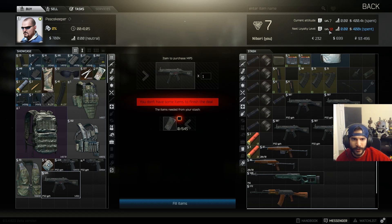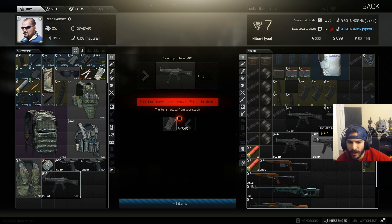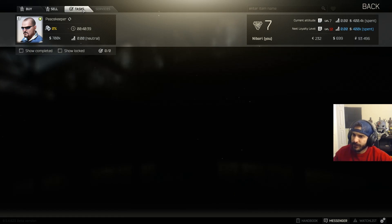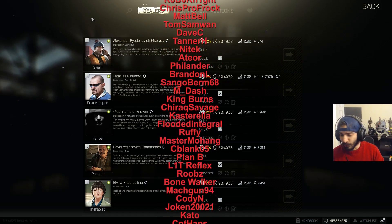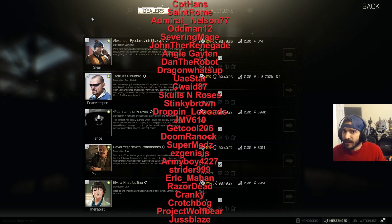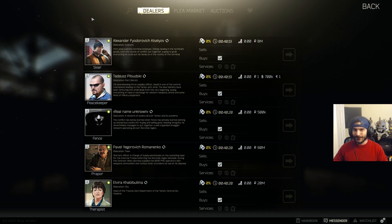We got next level loyalty. We need level 10 and this will give us level 2 with the trader. We got a bunch of MP5s — uses 9x19 ammo, which we just got a bunch of. We ran out of money. If you guys want to see more Escape from Tarkov let me know by hitting a thumbs up — this game is brutal. Let me know if you're playing it too because I'd love some tips. Giddy up — I'll see you guys in the next video, peace!